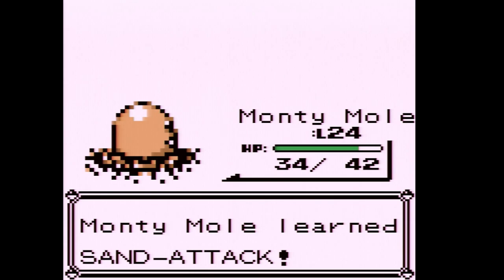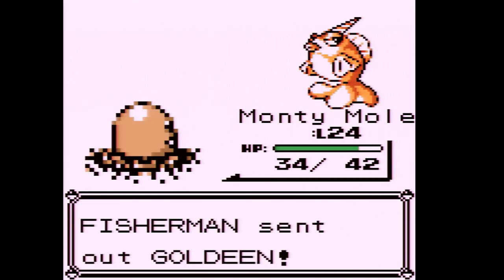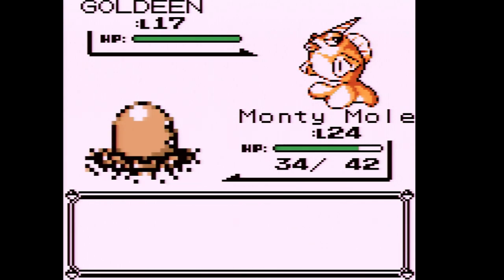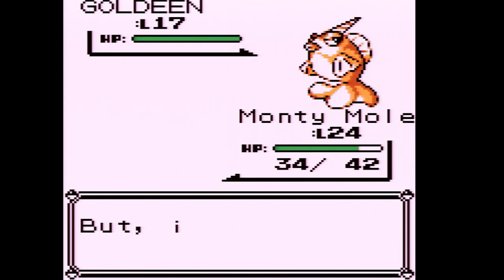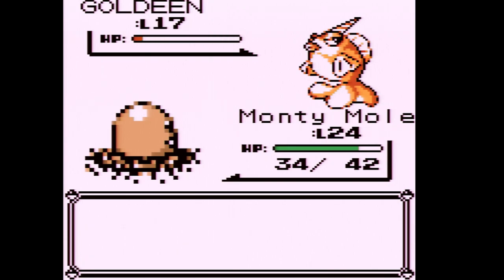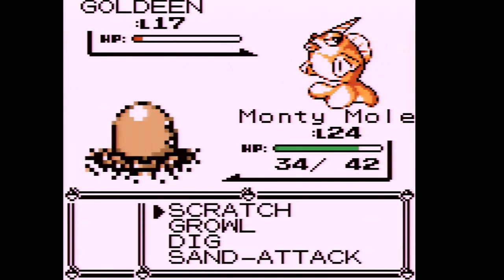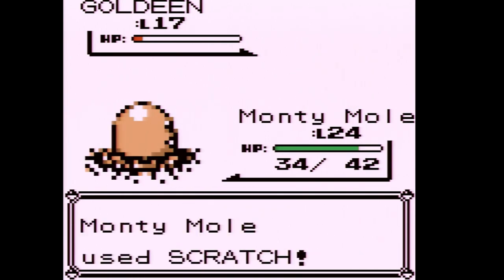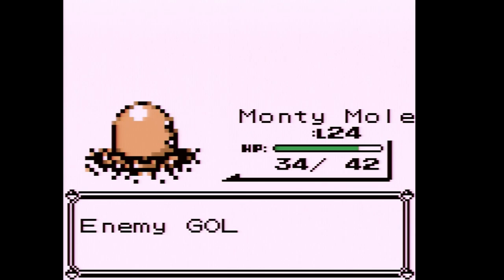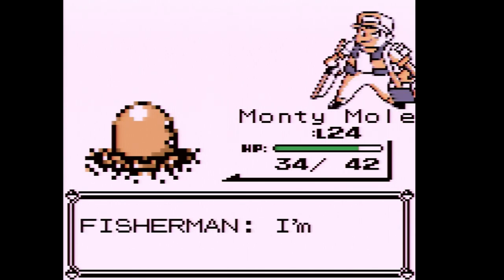We learned Sand Attack but we might be able to evolve after all. If we can get Monty Mole to level 25, there's a Rare Candy we can use on it to evolve it that way. That's why I wanted to catch Diglett at a higher level back at Diglett's Cave. Another fisherman is up ahead.